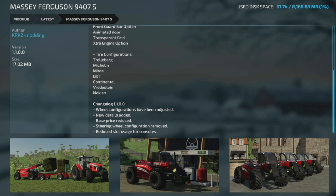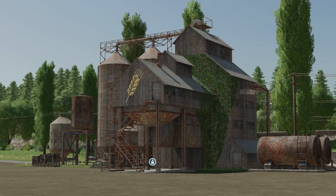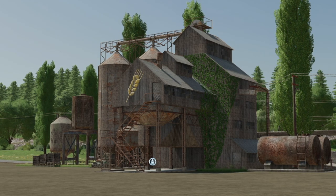Your last mod update for all platforms today is the Massey Ferguson 9407s, version 1.1. Wheel configurations have been adjusted, new details have been added, base price has been reduced, the steering wheel configuration has been removed, and slot usage has been reduced for console players.